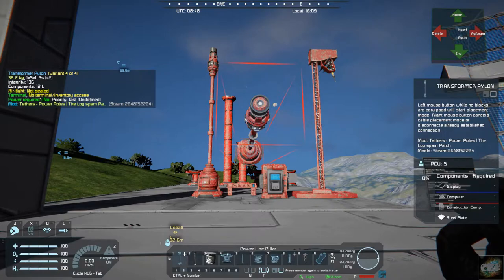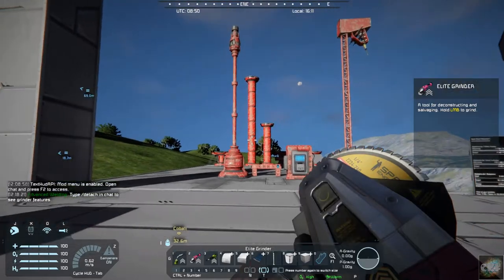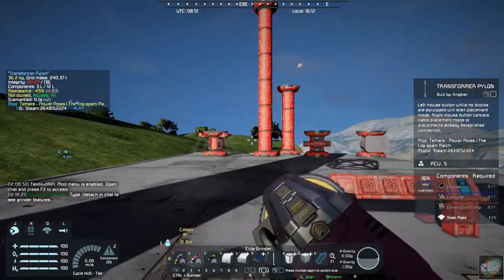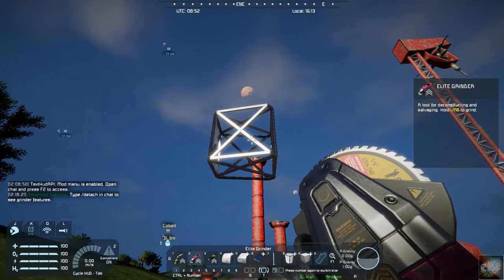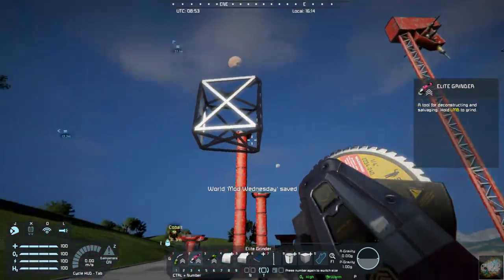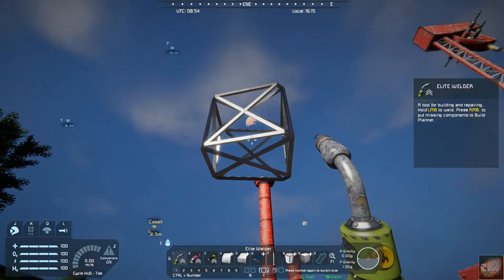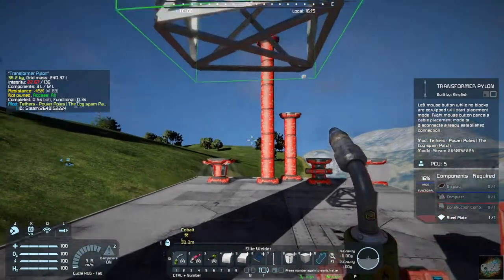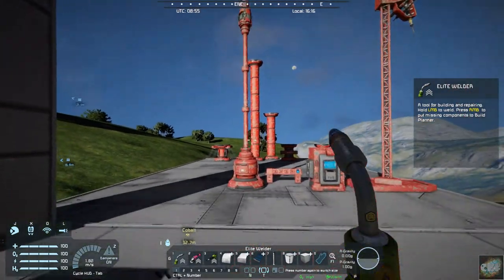I'm going to grind one of these down and show you — not to be surprised when you're putting these in, it's a little interesting. When you first place the block, it's going to look unfinished when you're in survival. I'm in creative so it just built it, but all you've got to do is plop it down wherever you want it and weld it. And there it is.